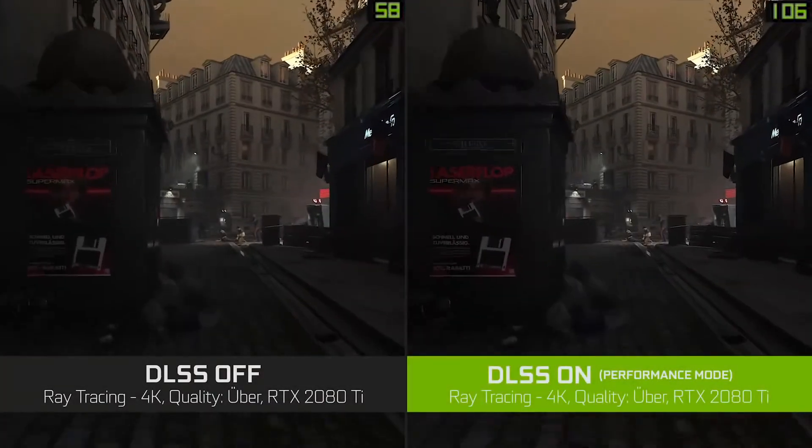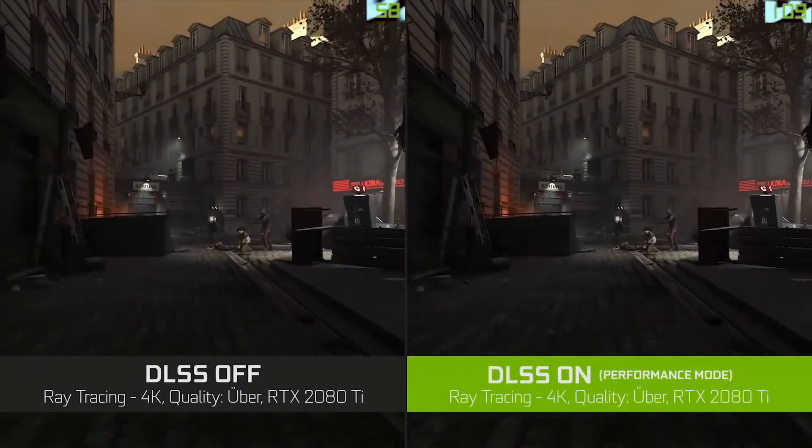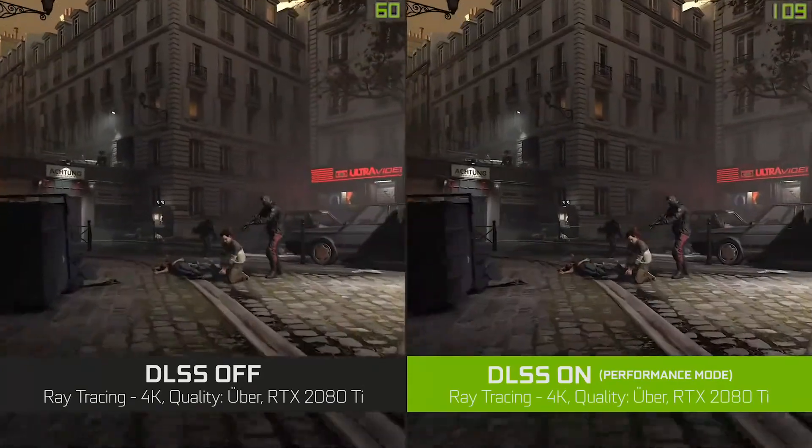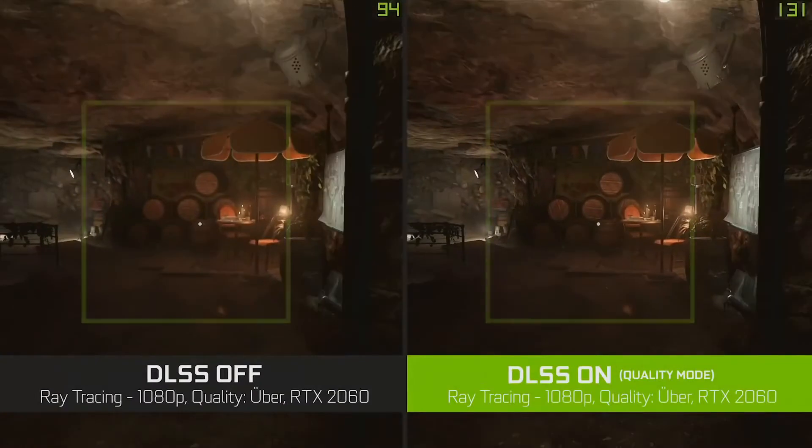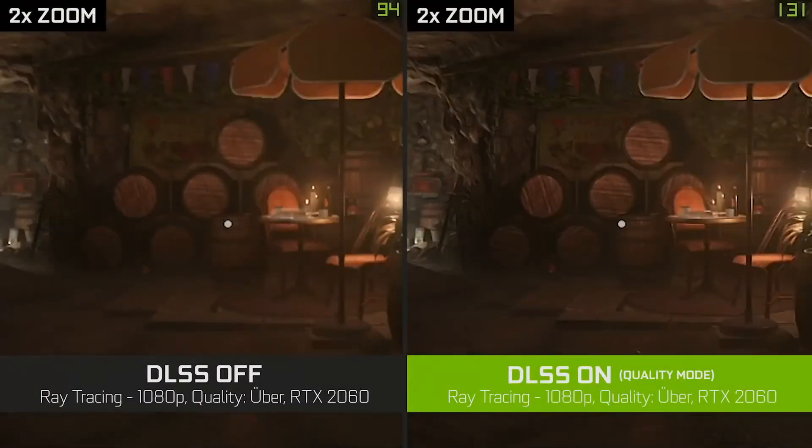If we look at Wolfenstein Young Blood, you'll notice again that we're getting really comparable image quality to native rendering, and we're providing a tremendous boost in frame rate. If you zoom in on this particular spot, you'll notice that with DLSS enabled we're actually getting better definition on the barrel than native rendering, even though we're rendering fewer pixels.